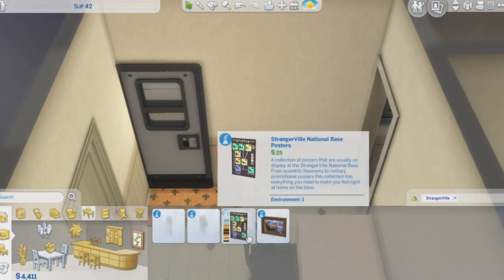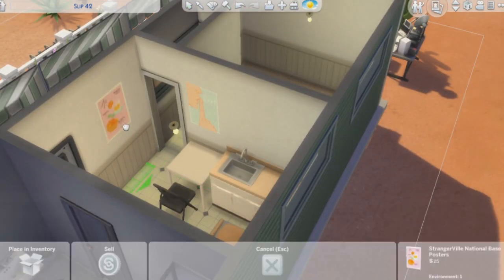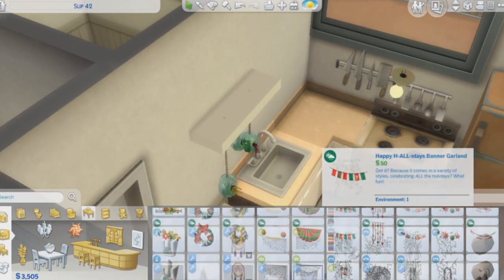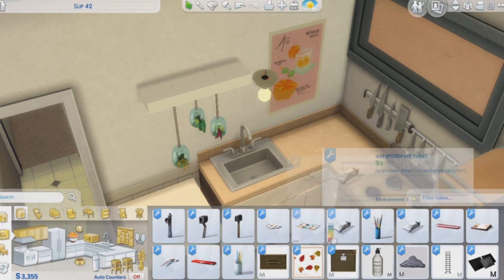Trying to find stuff to put on the wall, I wanted to pick something specifically from the Strangerville pack, but there really wasn't that much to pick from except for these posters, and I thought these were really cute. So then I hung up this hanging plant, and I really wish it was a usable shelf, but it's not, so I used move objects and put a shelf over it so I could put some cute kitchen stuff on it.